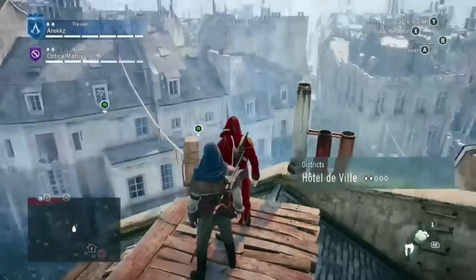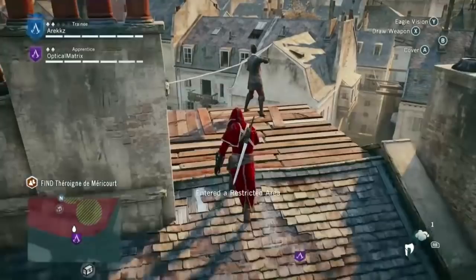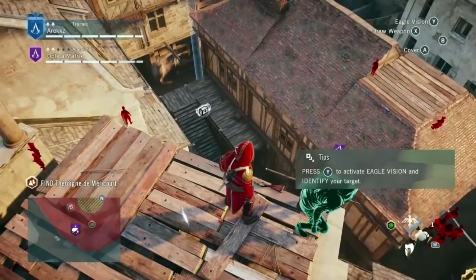This is the start of the mission — you actually have multiple objectives, and it's meant to be played with four people, but Eric and I decided to tackle it as a pair. The first objective is to find clues as to the whereabouts of the lady we mentioned. She's left loads of different clues to her hiding location, and there are two of them right now.